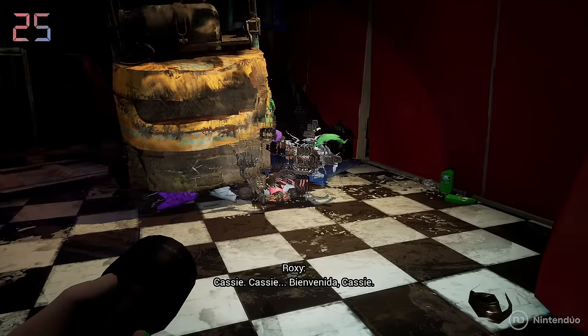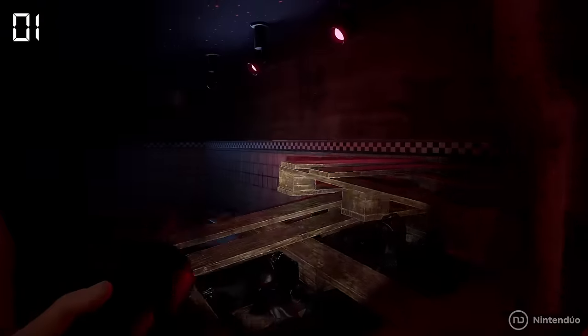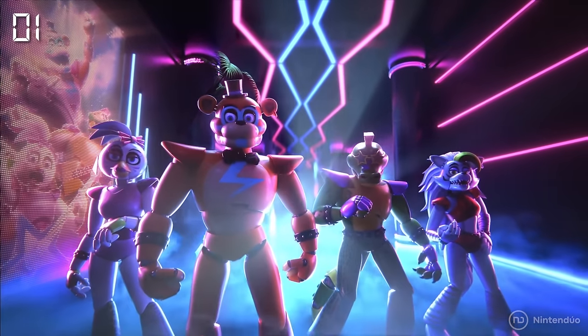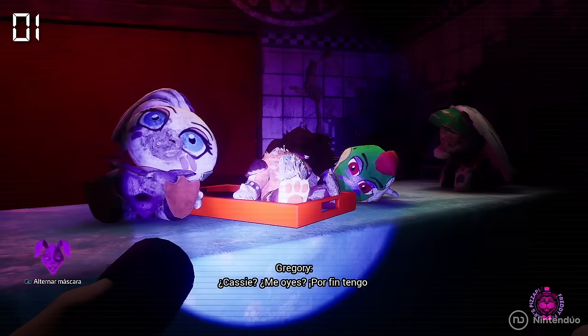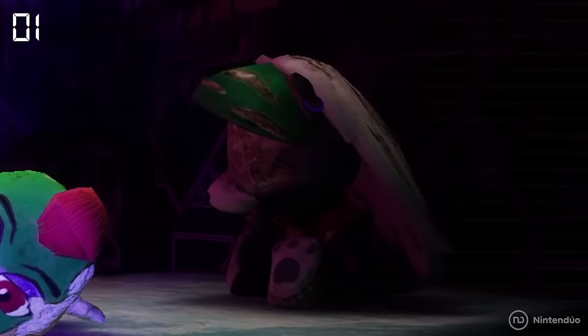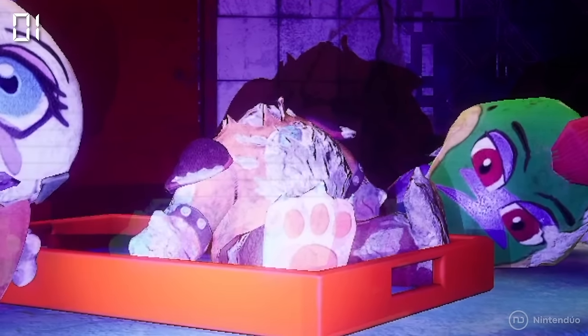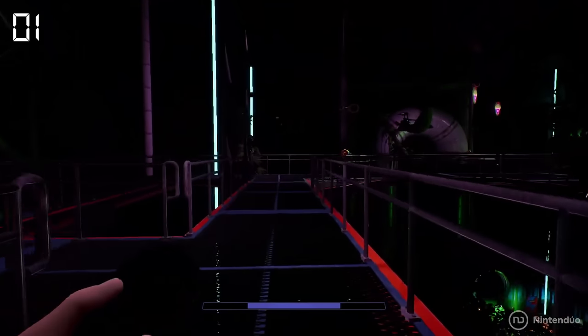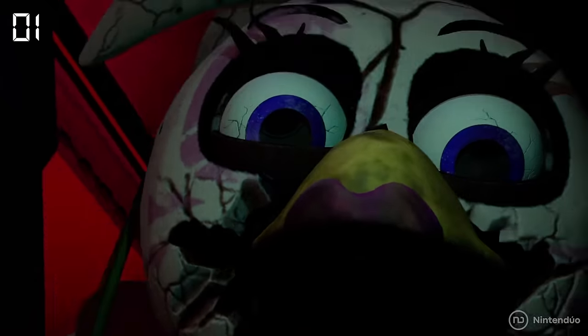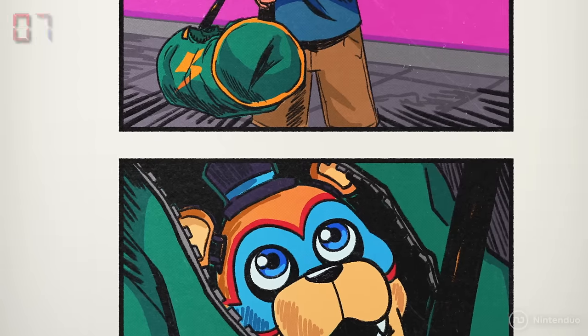Before finding Roxanne crushed by a crane, Cassie will pass by a table with plush toys of the main animatronics from the series, but with a particular detail. Glamrock Chica has no beak, Montgomery Gator has no legs, Roxanne doesn't have eyes, and Glamrock Freddy lost his head — a reference to the events of Security Breach, where Gregory ripped Monty's legs, Chica's beak, Roxanne's eyes, and Freddy's head.